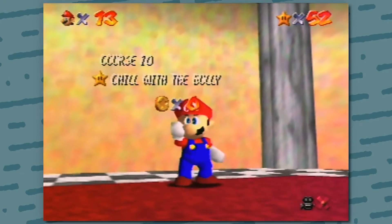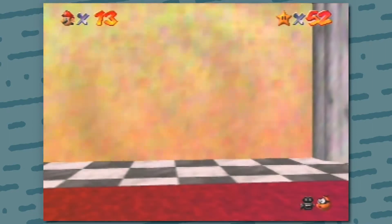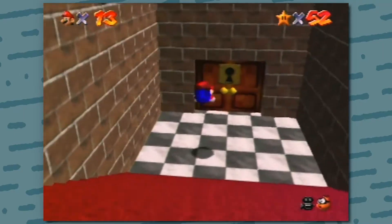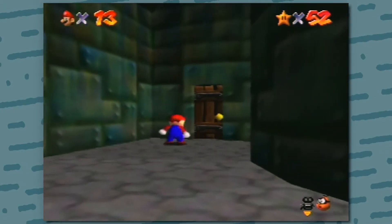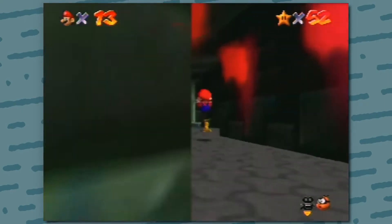So that there was the routing for Hazy Maze Cave. First, we enter Snowman's Land and exit the level to make your way to the lobby. Now that you're in the lobby, make your way towards this door, go down the staircase and open the door again. Long jump and dive towards the door, and then go ahead and collect MIPS just like how we did the first time.